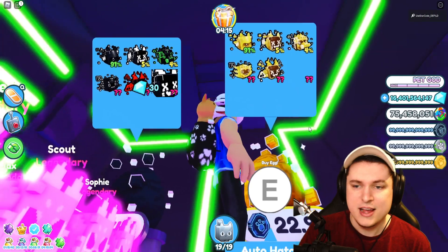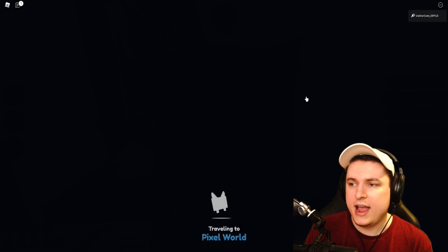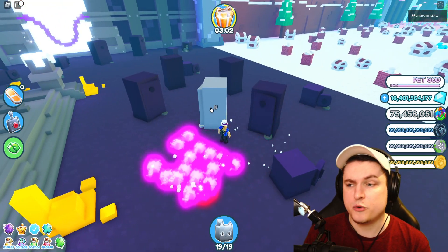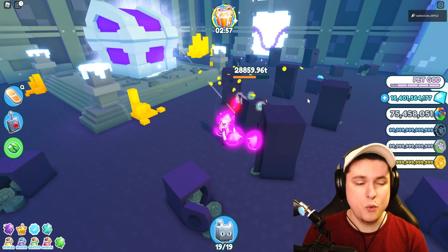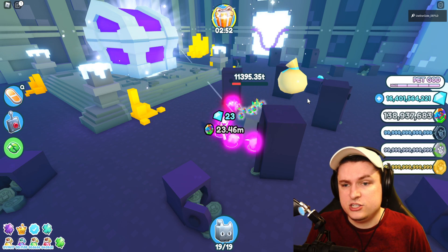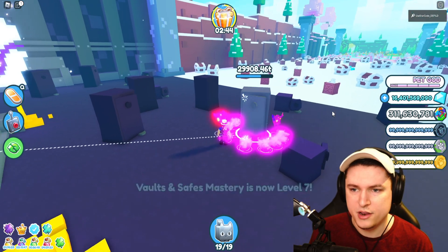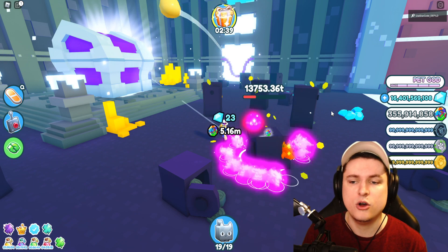This same method applies to the pixel area as well. I have a bunch of pixels with those coins, and then we just rinse and repeat - attack these chests right here. These are going to take a lot longer so I would recommend doing the other method, but it's still a fast way to get money. You can already see we're getting a bunch of coins - about 300 million from just one save, which is kind of ridiculous. And if you just want to AFK, you can go on the big chest.